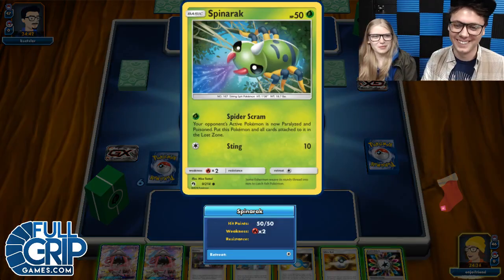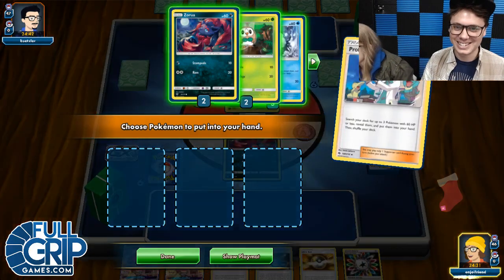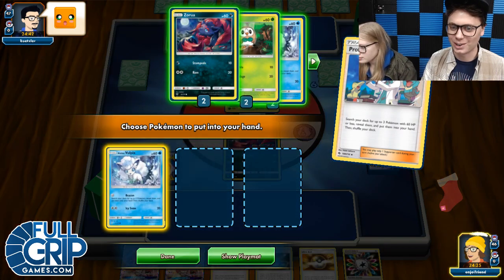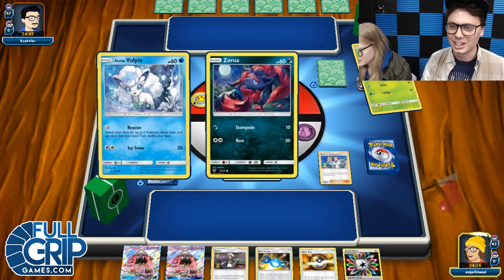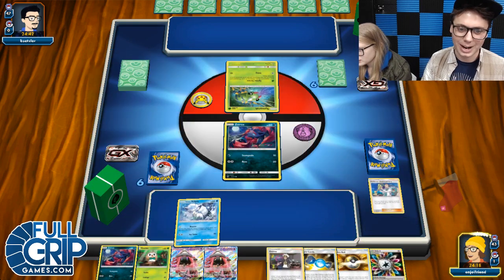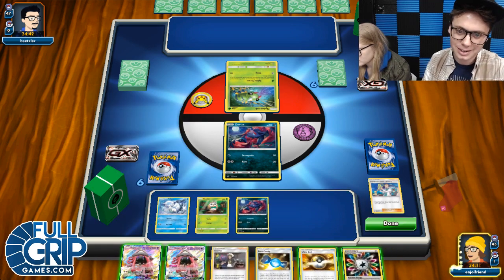Spicy scrap. So people are going to be trying to roll you on PTCGO in the morning. He sees a Zoroark — Andrew's playing a Zoroark deck? Indeed. I think we just go with that — feels comfortable. I'm going to rock these fellas here. We got a Vulpix, a Rowlet, and another Zerua, so we can draw some cards next turn.